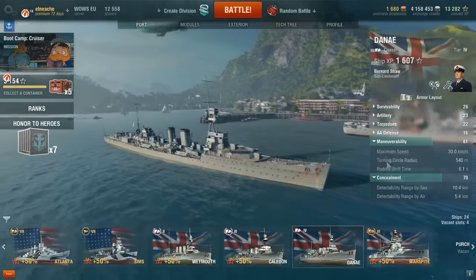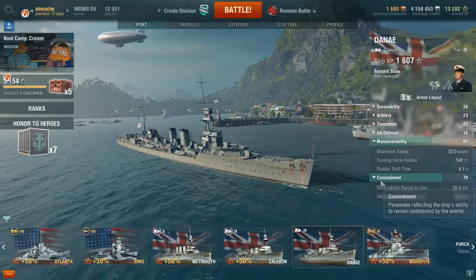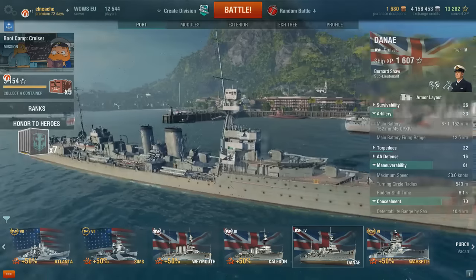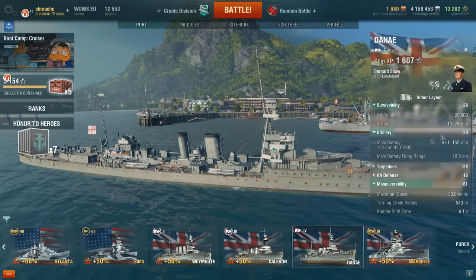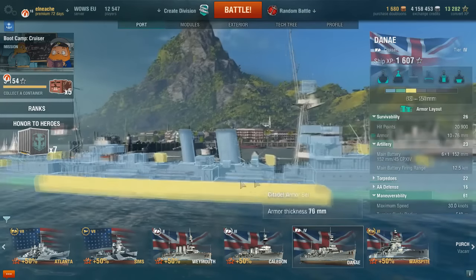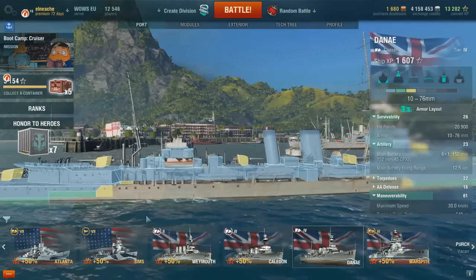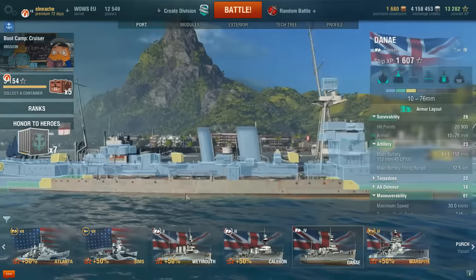Moving up to tier 4, we now have 30 knots speed and are spottable from just over 10 kilometers. Artillery is again 152mm shells but with a range now up to 12.5 kilometers. Hit points are back up at 20,900. Most of the citadel is situated below the waterline, and the section above the waterline does not have any additional armor plating other than the citadel armor itself.